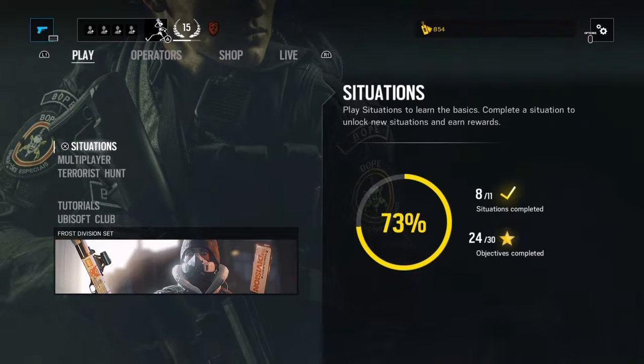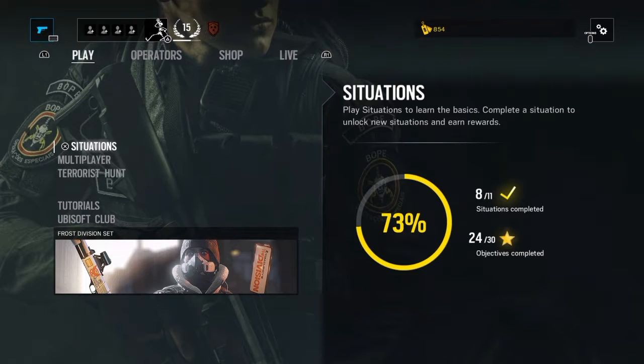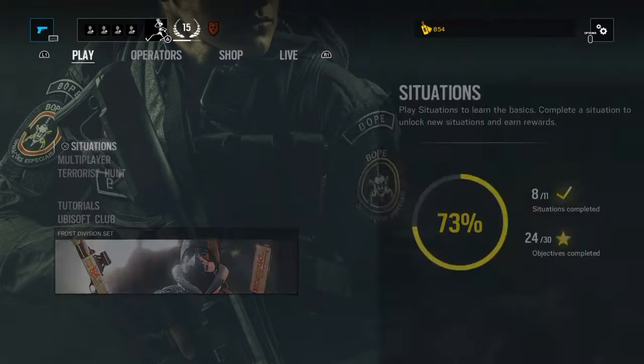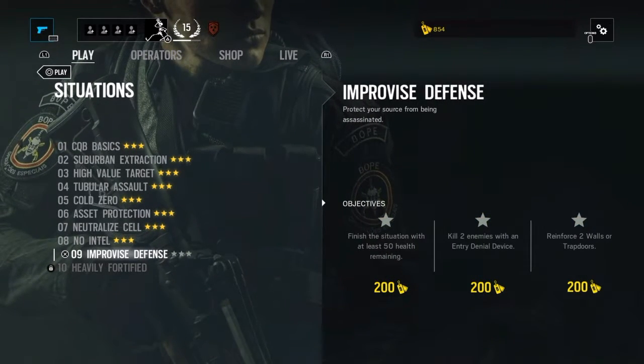Greetings and salutations everyone, I'm the Grimm Hatter, and welcome back to Tom Clancy's Rainbow Six Siege. We're going to be playing the situations again, and we are at the ninth mission: Improvised Defense.